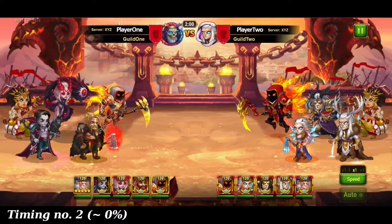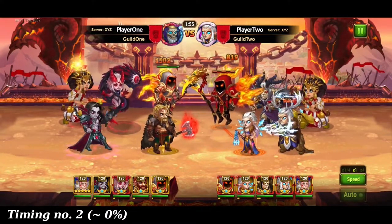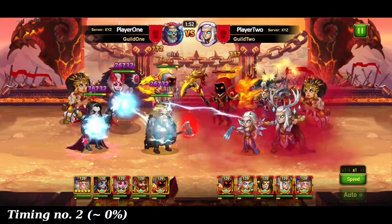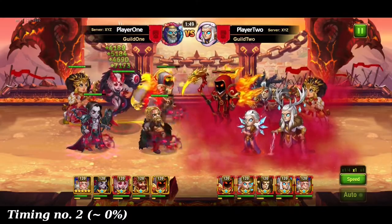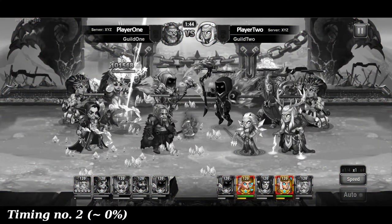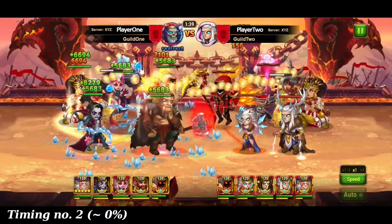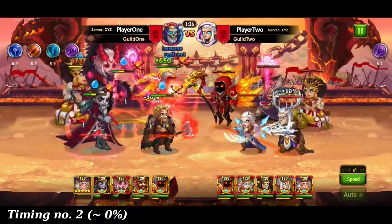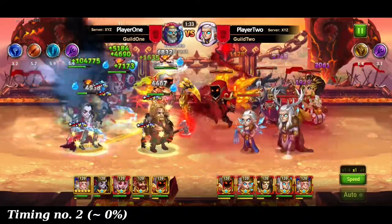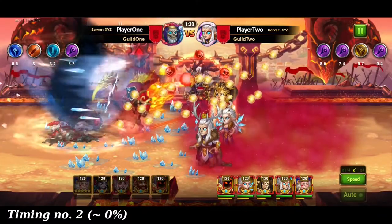The second timing is when Lars and Krista get zero or nearly zero damage. We see in this example the 50% energy when Krista uses her first needles. This is the reason why Lars needs the additional 50% from the first timing.